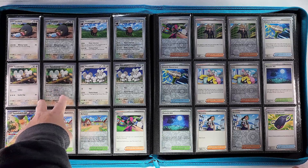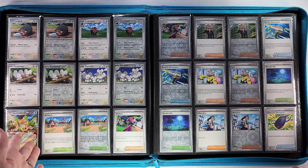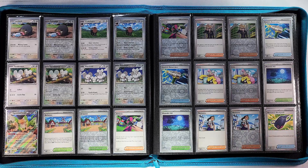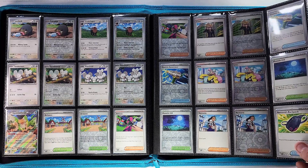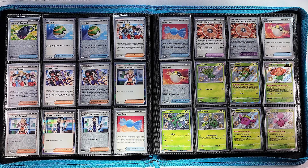That takes us right into our trainers: Arven, Atticus, Clive, Electric Generator, Iono — which is a reprint — Moonlit Hill, Nemona — another reprint — Nemona's Backpack. We got Nest Ball — another reprint — two different copies of Professor's Research — another reprint — Rare Candy — another reprint. Rounding off the trainers: Technical Machine Crisis Punch and Ultra Ball — another reprint.